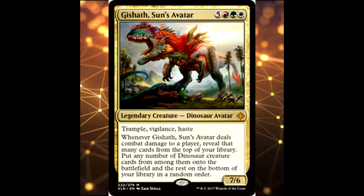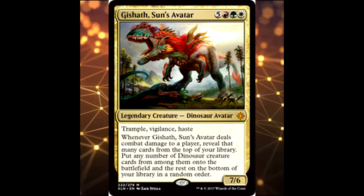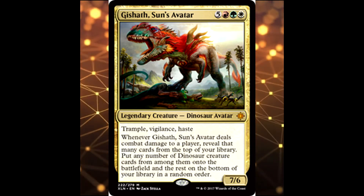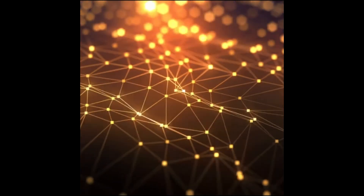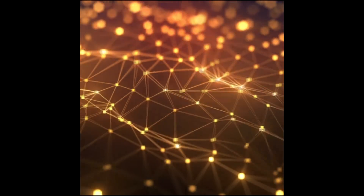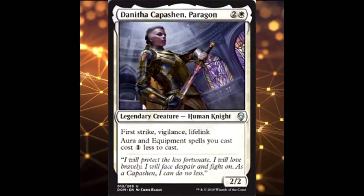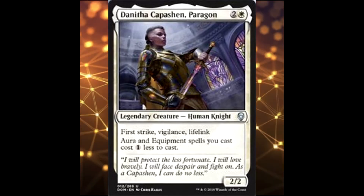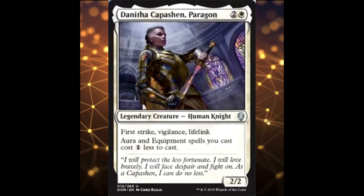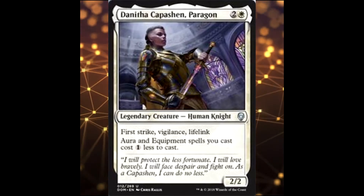There's also a 7/6 for eight with trample, vigilance, and haste — when it deals combat damage to a player, reveal that many cards from the top of your library and put any dinosaurs among them onto the battlefield. Especially with all the dinosaurs from Ixalan and Rivals of Ixalan, it makes a very solid deck. Lastly, from Dominaria, there's Danitha Capashen, Paragon — a 2/2 for three with first strike, vigilance, and lifelink, and aura and equipment spells you cast cost one less. A 2/2 for three with those three keywords is great on its own.